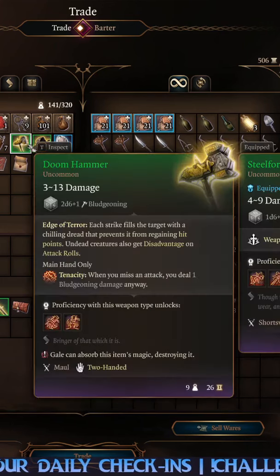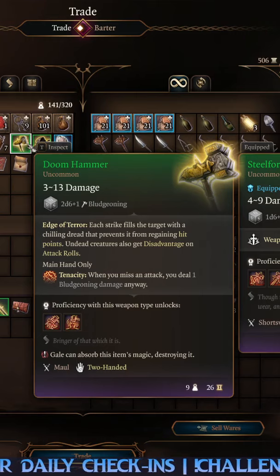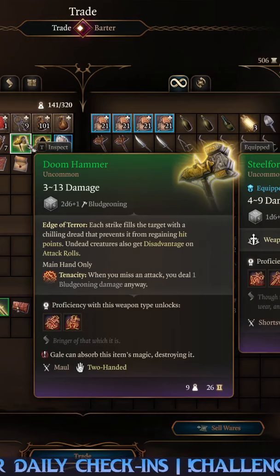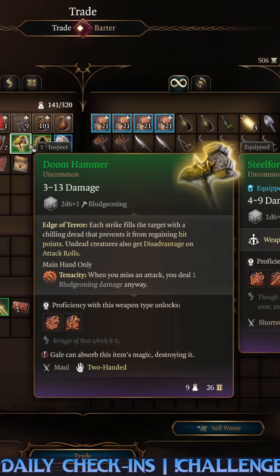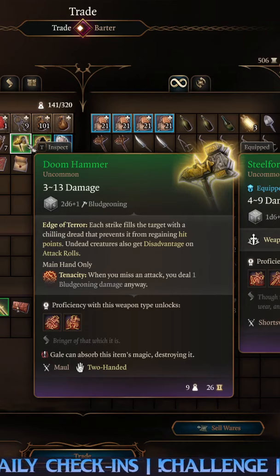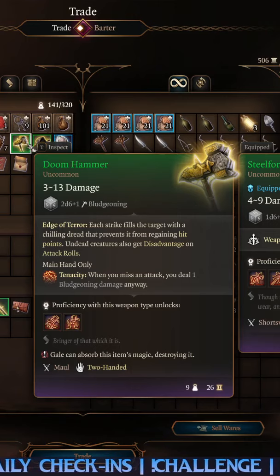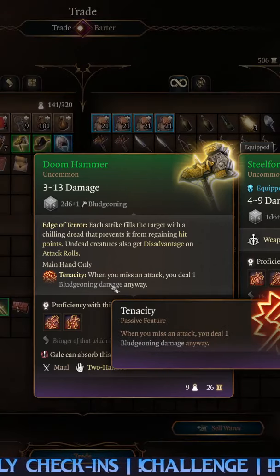It doesn't seem like it, but it applies bone chilled when you hit, and undead creatures have disadvantage on attack rolls against you. And because it is a maul — a two-handed bludgeoning weapon — it has tenacity, so you just do damage anyway.